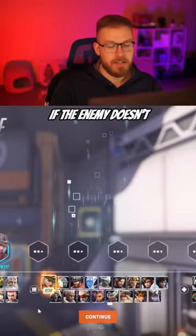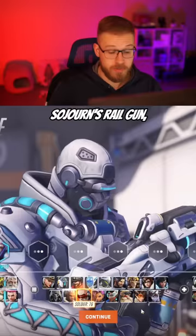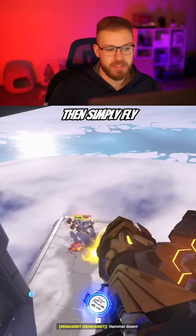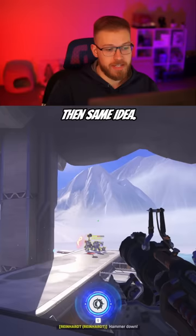For DPS, go Pharah or Junkrat. If the enemy doesn't have a hitscan like Ashe, Cassidy, Sojourn's Railgun, Soldier, Widow, or even sometimes an Ana, go with Pharah. Simply fly in the air and spam his shield. You can also use your boost missile from behind him to separate him from his team or knock him off the edge. If the enemy does have a good hitscan, go Junkrat — same idea, play from range and spam his shield.